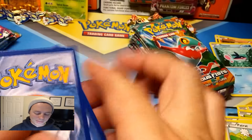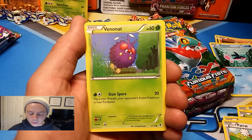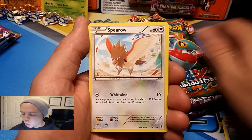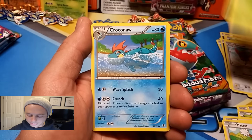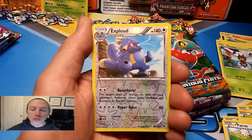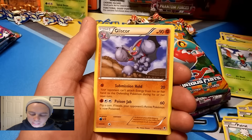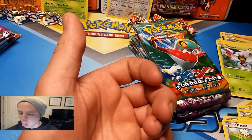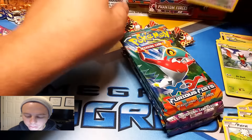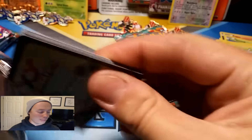I've been having some pretty bad luck with Groudon. Hoping he steps it up. First Groudon pack: Venonat, Murkrow, Helioptile, Spearow, Yanma, Croconaw, Lippard, Trick Coin, Exploud reverse holographic rare — that's one point — and a Gliscor rare. Moving these packs to make room for hopefully some ultra rares — wishful thinking.